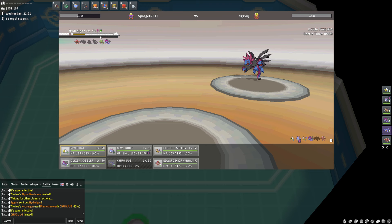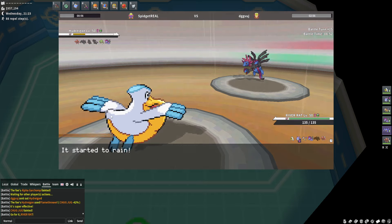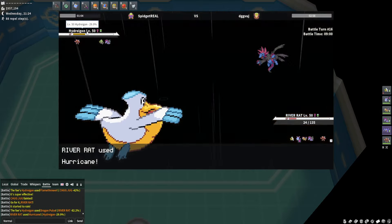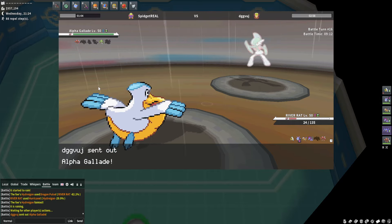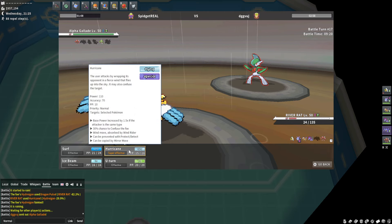I guess this is just clicking Hurricane three times. Do we even know he's Choice locked? I think we should go Glizzy Gobbler regardless — if he is Choice locked I get a kill off of that. It's a Pelipper video, we'll throw. I got a kill! I knew he wasn't Choice locked — I hate you. To be fair, the way he played it... he switched after clicking Dragon Pulse on Pelipper, so I just clicked it again.